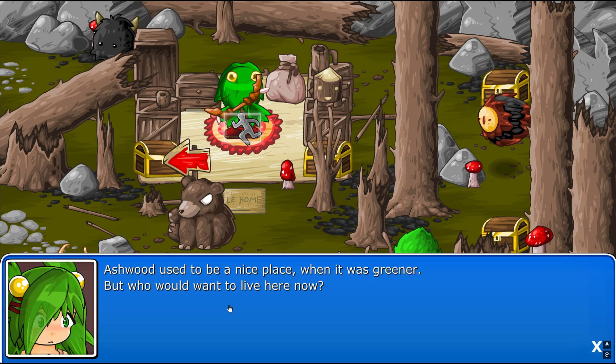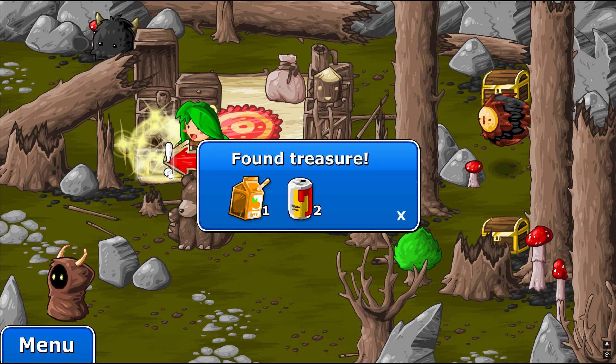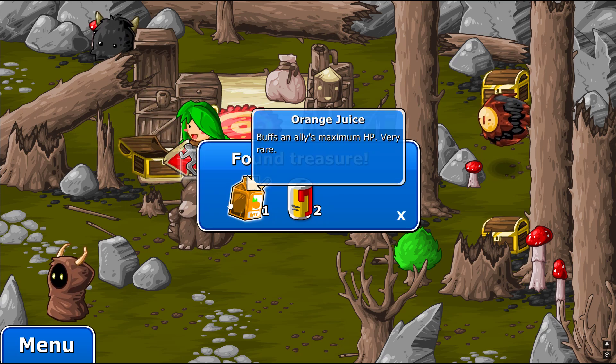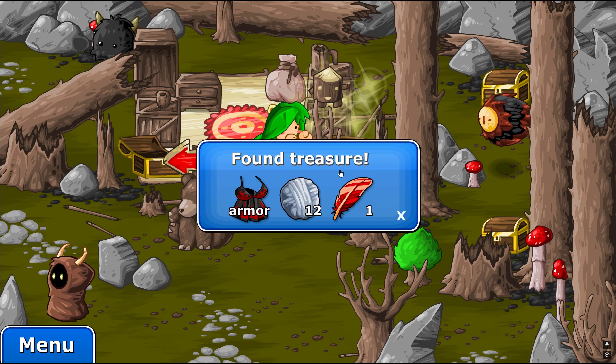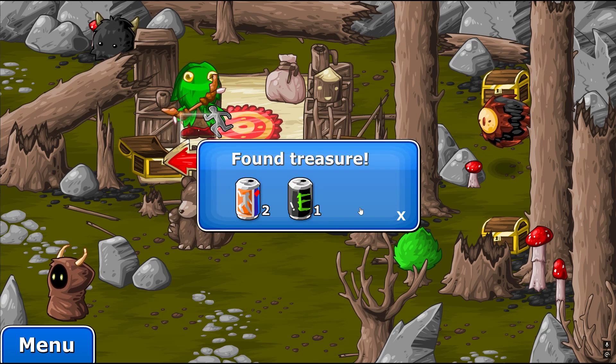There's no one home. I guess this house has been abandoned. Ashwood used to be a nice place when it was greener, but who would want to live here now? That's a good point. Orange juice - buffs an ally's maximum HP. Very rare. It buffs an ally's attack. That's great for Matt, because Matt drinks. Armor. Flame skirt - a fire-resistant skirt with 10% magic defense.